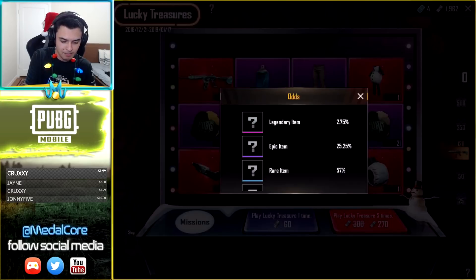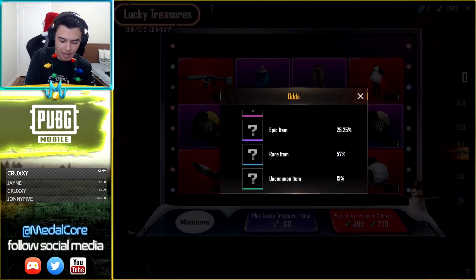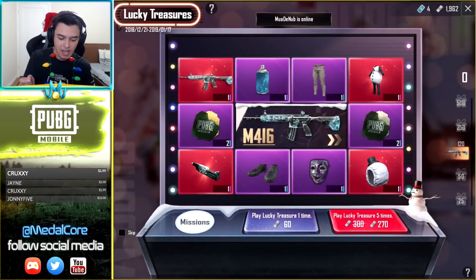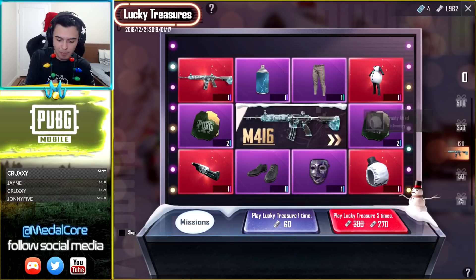A legendary item is a 2.75% chance, but there are no legendary items — they're epic items. The epic items are a 25% chance of getting. The only legendary item is the material to upgrade the frosty helmet.